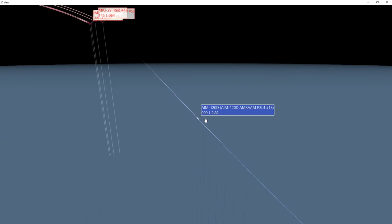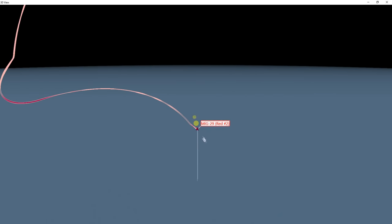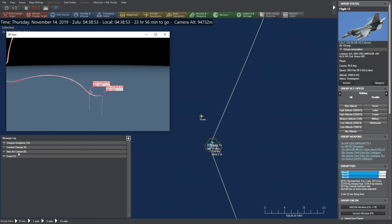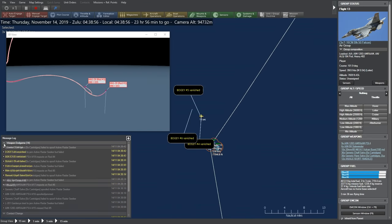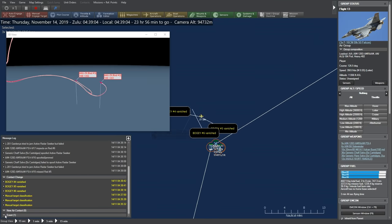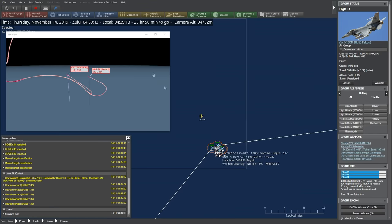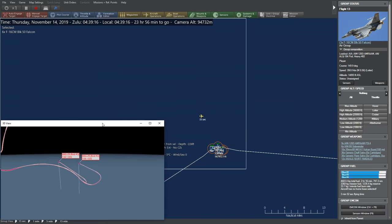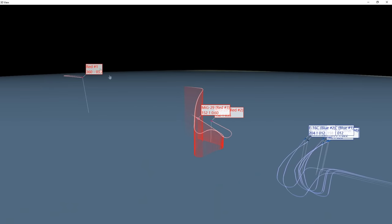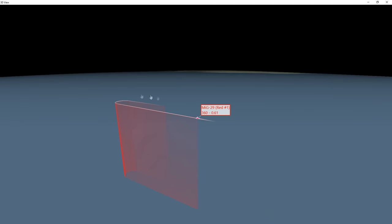They're firing a second volley of AMRAMs. The MiGs are diving, presumably to try and get out of the way. We might have hit one there — a couple of explosions. Going to the message log: bogeys vanishing. There are still at least three enemy MiGs. Because we've got the God's Eye view, we can see Red 1, Red 2, and Red 3. It looks like we've shot down a few. They haven't actually gotten any shots off against us yet.